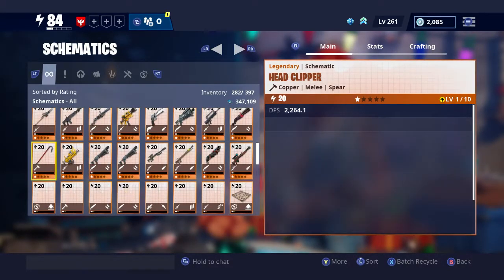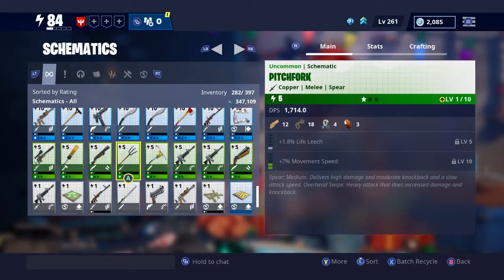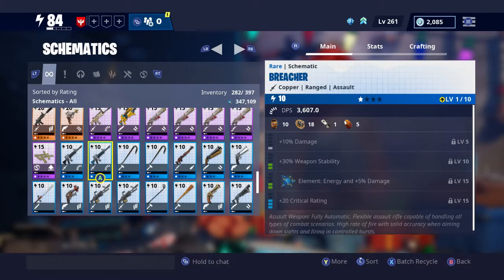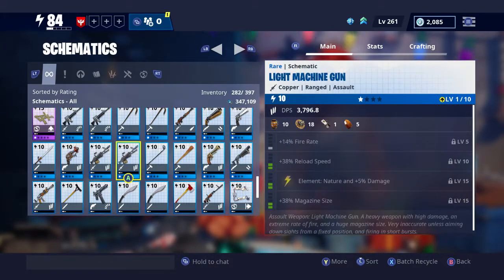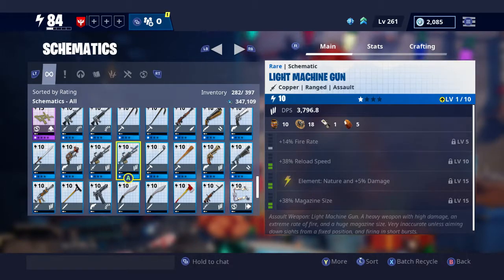Now your Armory and Schematics - you'll find in lower missions in Stonewood and Plankerton that a lot of your schematics are grayed out with little lock symbols. I don't have any locked because I've got 282 schematics and can hold 397, so none are locked. But when you're first starting out you can end up with more schematics than you can hold, and those extra ones get locked. The only way to unlock them is by recycling - that frees up an inventory slot so you can open the schematics you want.